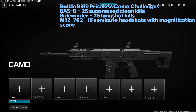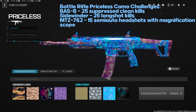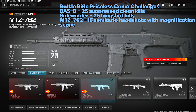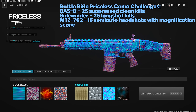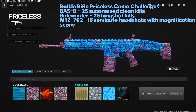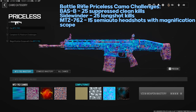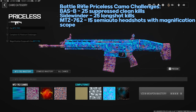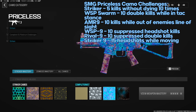Sidewinder Priceless: 25 long-shot kills — Hardcore, big scope, big magazine. MTZ-762 Priceless: 15 semi-auto headshot kills with a magnification scope — make sure you switch to semi-auto (left on D-pad) and use the Slate Reflector. Full auto did not work for this challenge, so confirm you're in semi-auto.